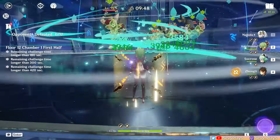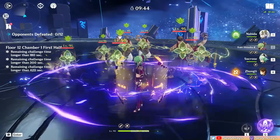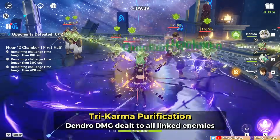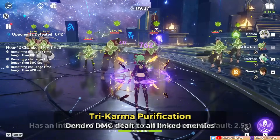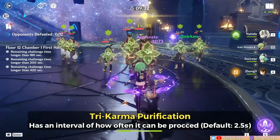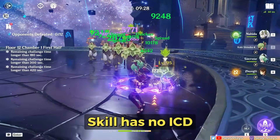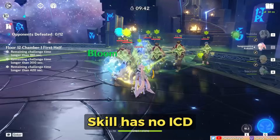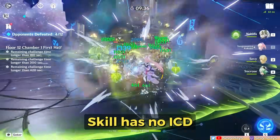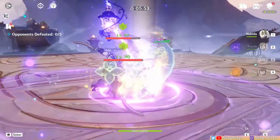So what does this mark actually do? Marked enemies are linked for 25 seconds. By triggering a reaction on one marked enemy, or if they take damage from a Dendro core, it will trigger Tri-Karma Purification, which deals simultaneous Dendro damage to all linked enemies. The Tri-Karma trigger has an interval — the base interval is every 2.5 seconds, which can be reduced by Nahida's burst. The casting damage and Tri-Karma Purification procs have no ICD. Compared to previous Dendro units, this means of Dendro reapplication is more reliable and convenient.